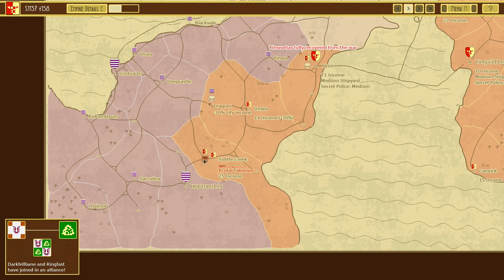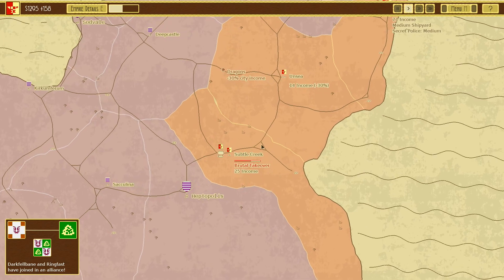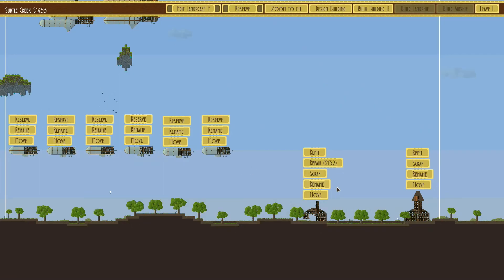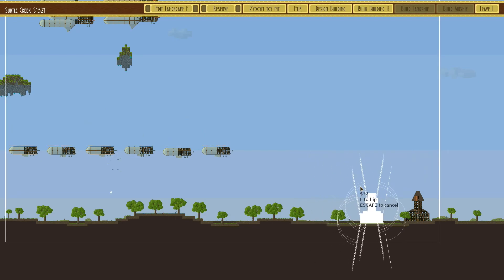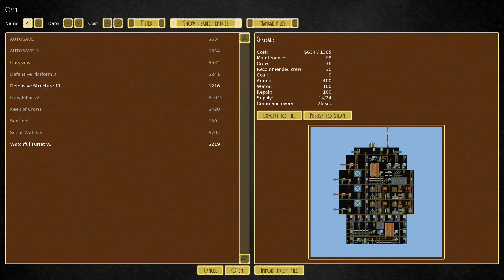Brutal takeover again — we've got to get this one done. The takeover will be quick. It'll damage buildings, but I'm not worried because the buildings are terrible anyway. The fences will repair. That one's fine as well, but we will put in a Chrysalis anyway.